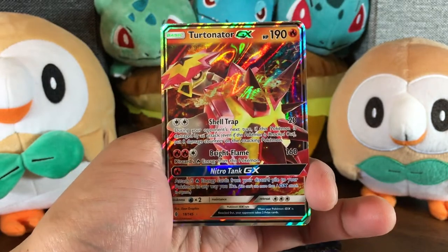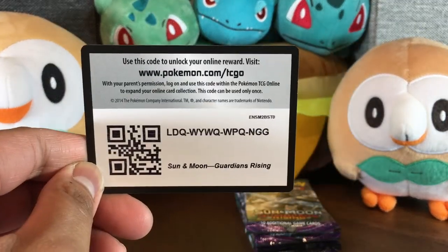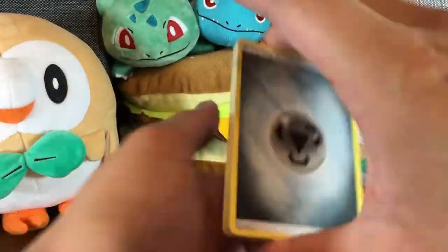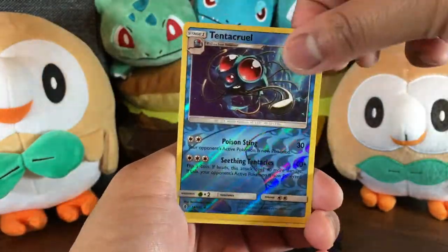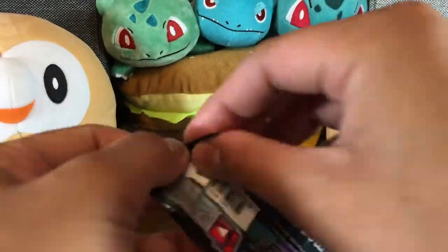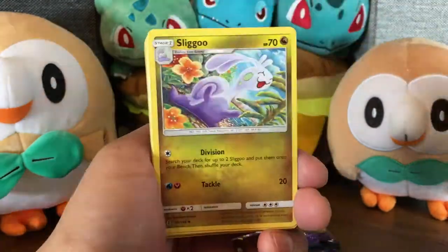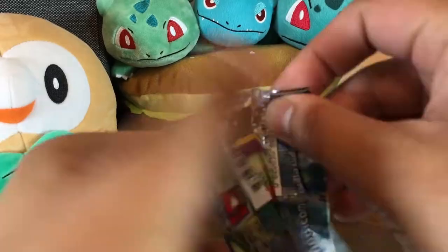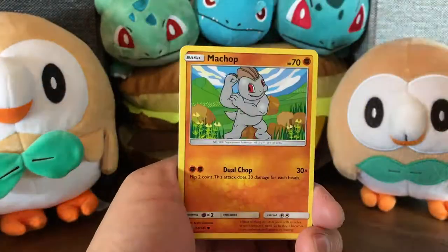Turtonator is kind of a weird looking Pokemon. It kind of reminds me of Birdie from Super Mario 2. Enjoy the code card. But Turtonator just has that open beak or mouth or whatever, and it stays open. It's like, I wonder if this Pokemon is just going to shoot something out all the time. It's kind of a threatening look. I guess that's what they're going for. I kind of like the name Turtonator. It's kind of an 80s or 90s vibe to it. Like a Schwarzenegger. Turtonator.